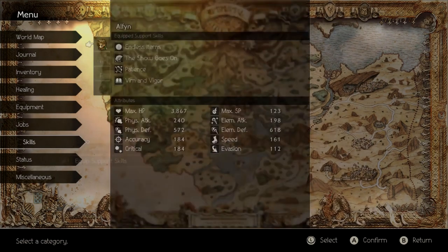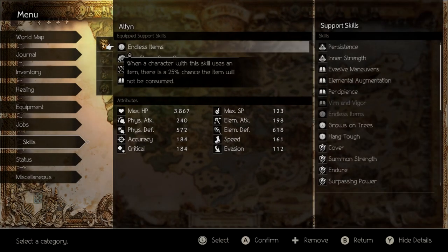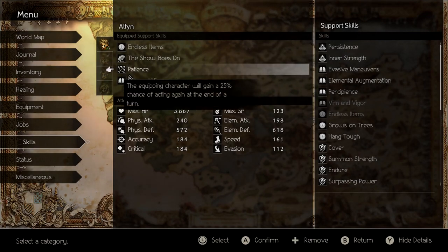For equip skills, I like Endless Items on Alfin because it'll get your concocting ingredients for free and you won't waste them. The Show Goes On because he's gonna be buffing a lot. Patience I have on everybody - you just have a chance of getting a turn. Basically at the end of every turn you have a chance of getting an extra turn. It's a very small chance but it will happen almost every turn you have it on somebody - you'll get your JP's worth.